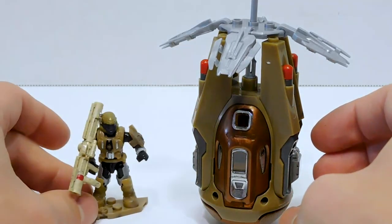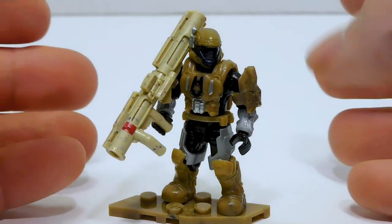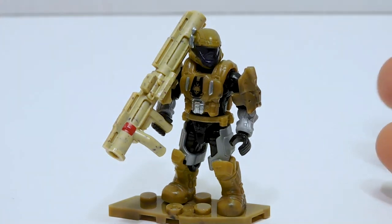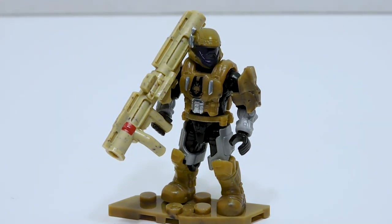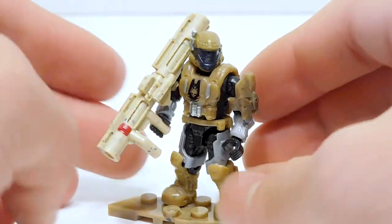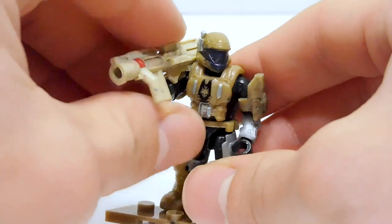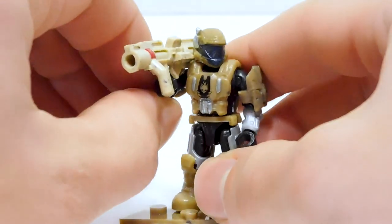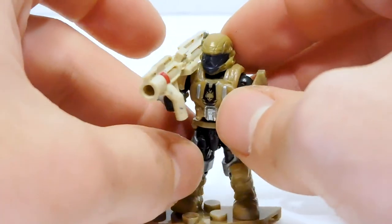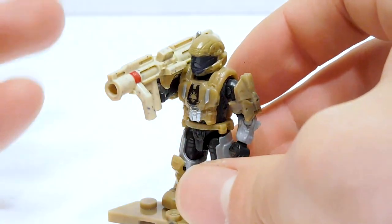So let's go ahead and take a closer look at this ODST. Let's be honest — the whole reason why any of us would buy one of these drop pod sets would be to get an ODST. Sure, the drop pods are cool, but what's a drop pod without an ODST? This guy is a very desert-themed ODST — this entire set is the desert-themed one. Bronze Cobra certainly sounds like a desert operation, although I don't really know if Cobras are desert creatures. It sounds more like a jungle thing to me, honestly. Regardless, it's a cool name.